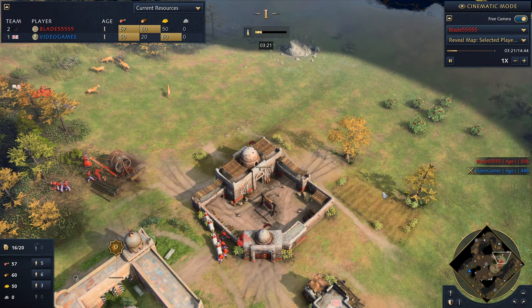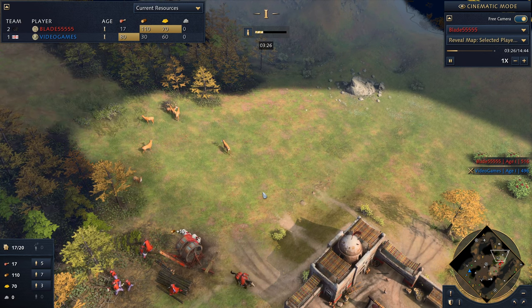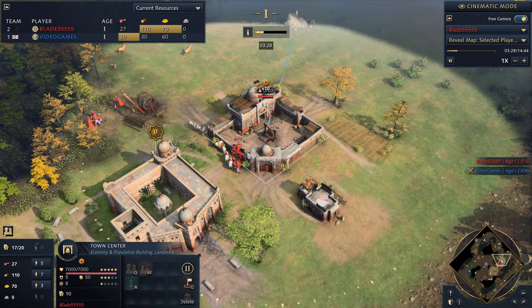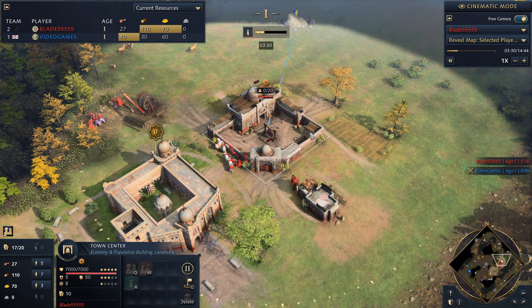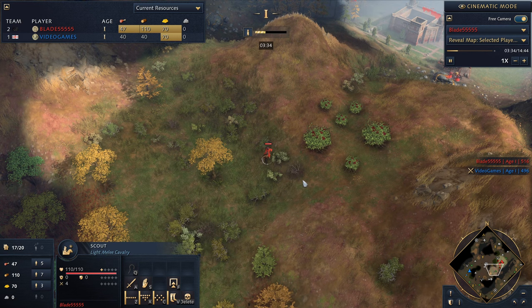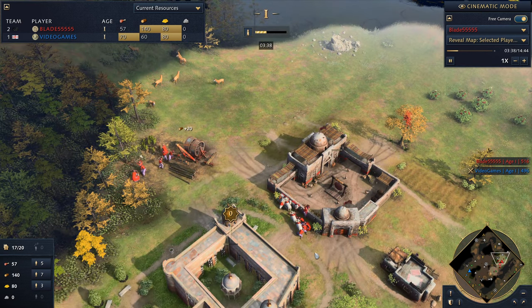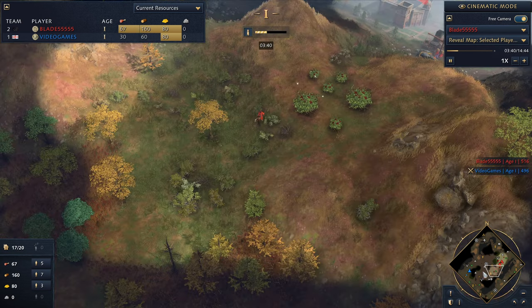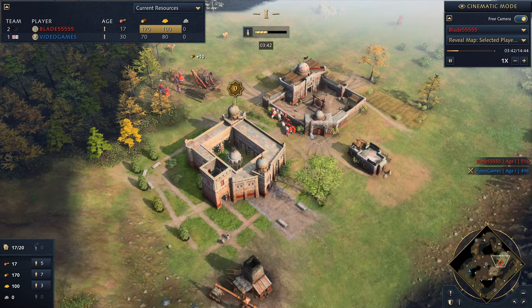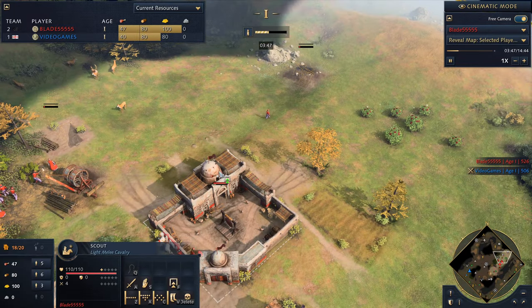One thing you want to do is be patient. You do not want to engage too soon if you can avoid it. With this game, we opened up two scouts. I do this pretty much every time - it's just so useful in getting sheep. As you can see, we got seven sheep, which is pretty good. It's definitely better than if you get two or three or four if you use one scout and get unlucky. Sheep can be very random on every map on whether you get them or not.